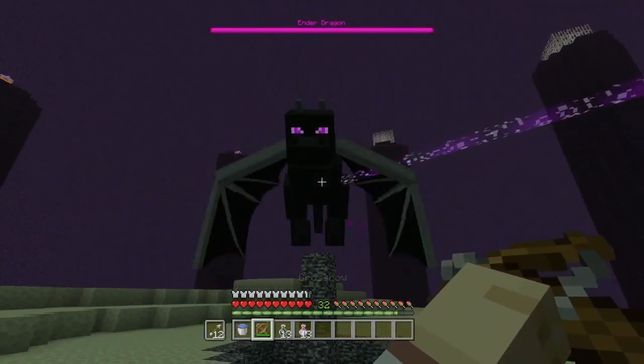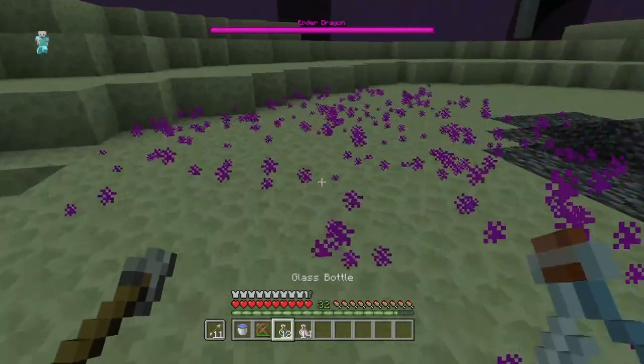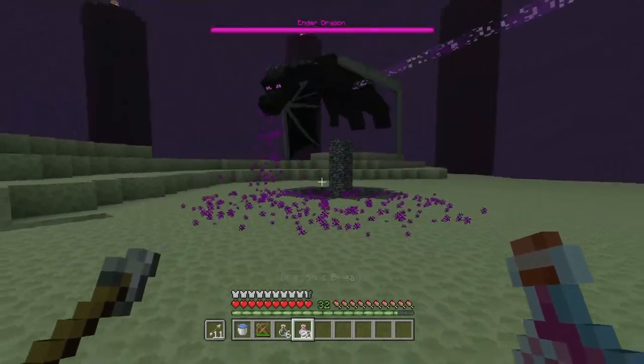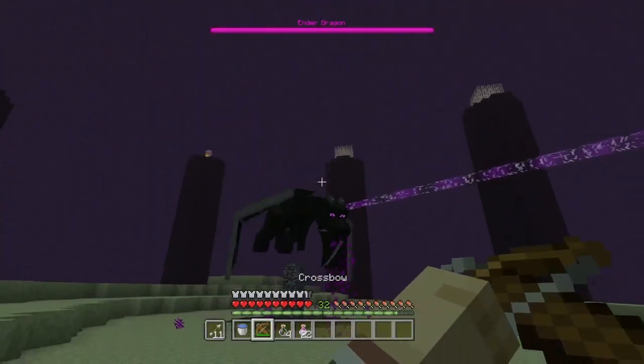That's literally what you need for this achievement tutorial — it's super easy. You can just walk up and harvest all of this, and what you get is your dragon's breath in a bottle. It's a really easy, really straightforward, simple trophy.